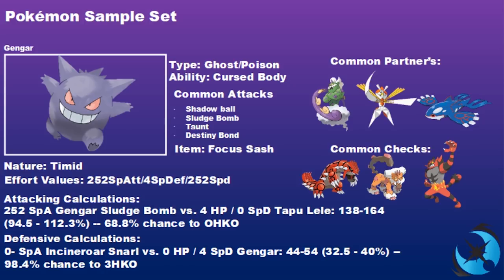The next set is the Focus Sash, another very popular item on Gengar. Because Gengar is a classic glass cannon — fast and hitting hard but with very little in defenses — the Focus Sash gives that little bit of security, ensuring you can take at least one attack and get one back off or help set the team up.